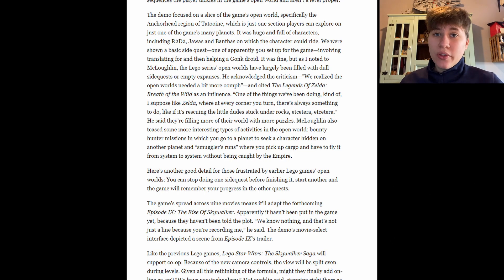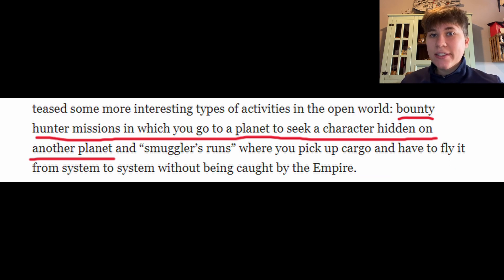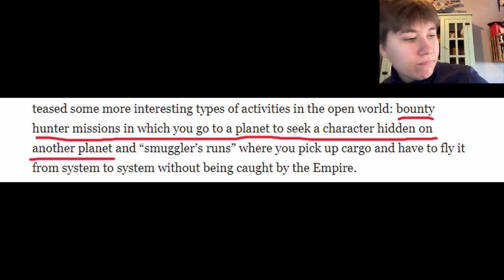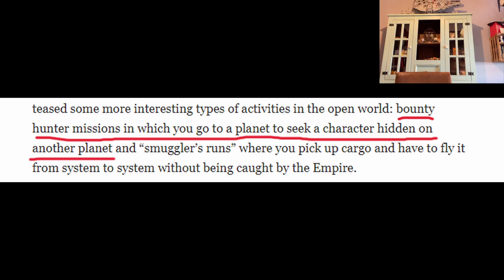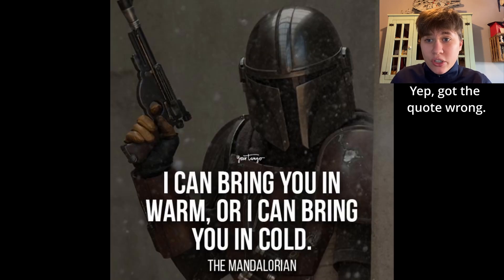In the last video where I broke down the Scoundrel class, I showed you an interview that talks about smuggler runs. Wait until you see what I found in this interview — it's in the exact same sentence as last time. It says: "Bounty Hunter missions in which you go to a planet to seek a character hidden on another planet." In the last video I said this game is going to have everything — I take that back, now it has everything. My favorite Bounty Hunter is Din Djarin, and I cannot wait to go on those missions and tell people I can bring them in cold or warm.